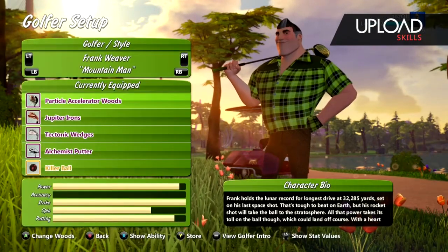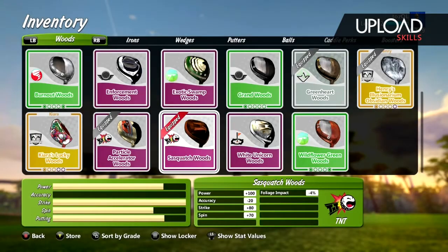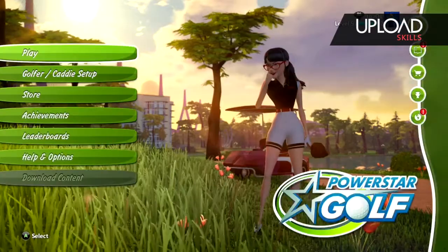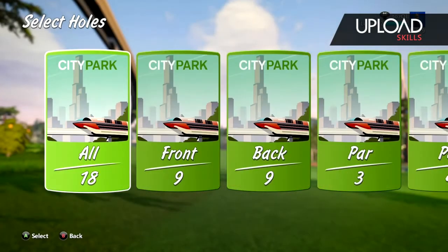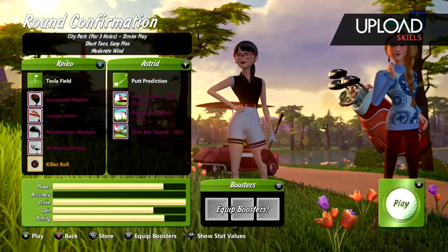First off, go to your golfer setup and change to the first little lady golfer, the Kyabushi Chinese lady. Clubs aren't important — just make sure you pick areas for a power-up. You then go into free play, choose City Park, choose the par 3 course and choose Amateur to make it easy.